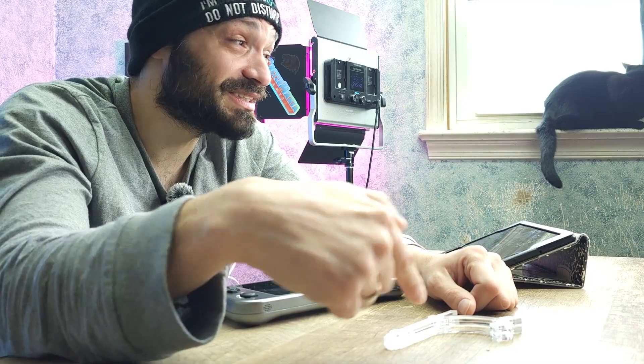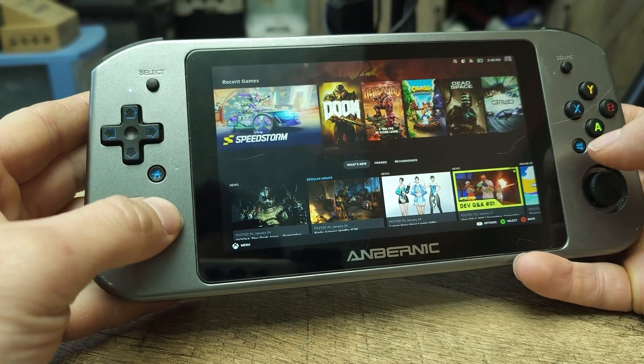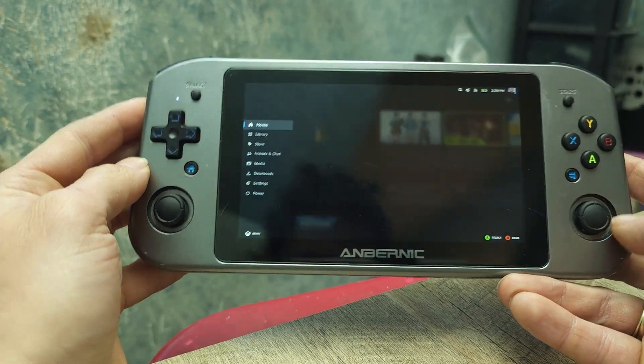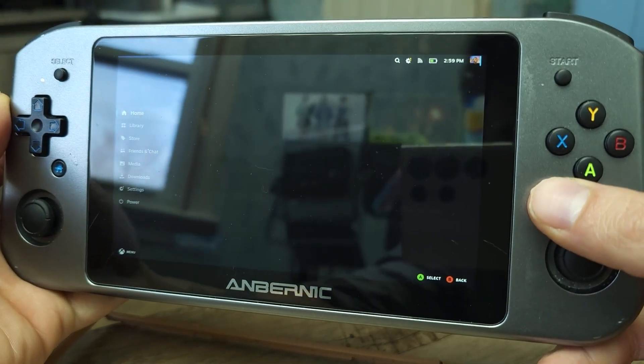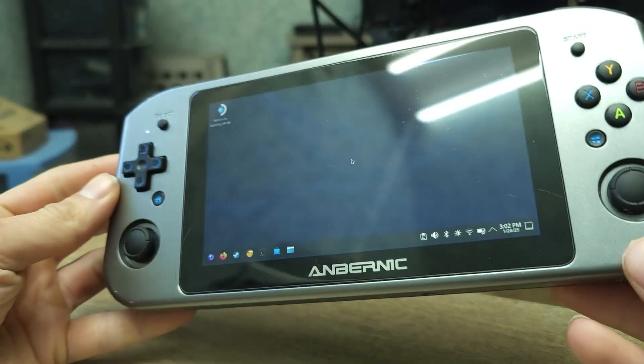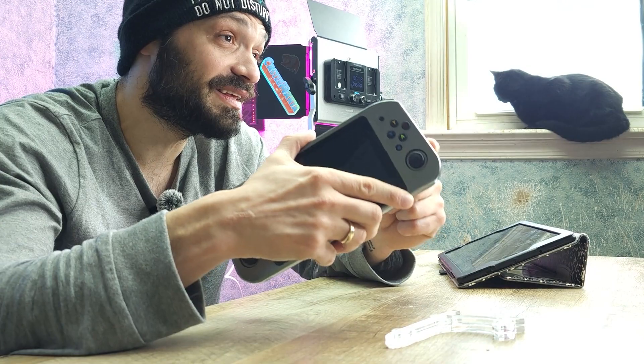When I first installed Bazzite on the Win600, which is a Steam-like OS, I was rather surprised — surprised that all the physical controls seem to work. The home button brings up the Steam menu, and the Windows key brings up the quick settings. The only button that didn't seem to work was the physical keyboard button on the right side of the handheld.